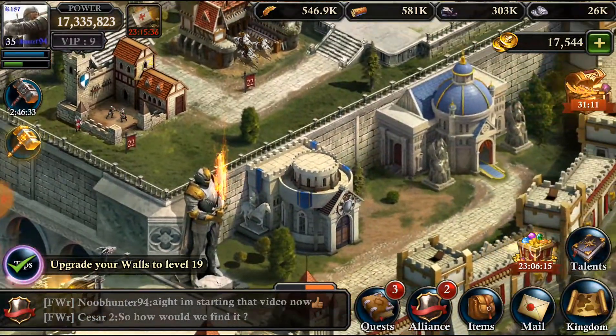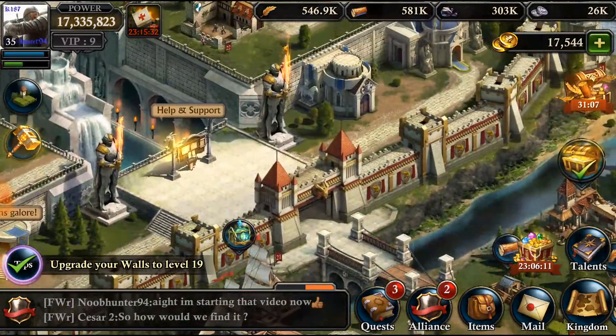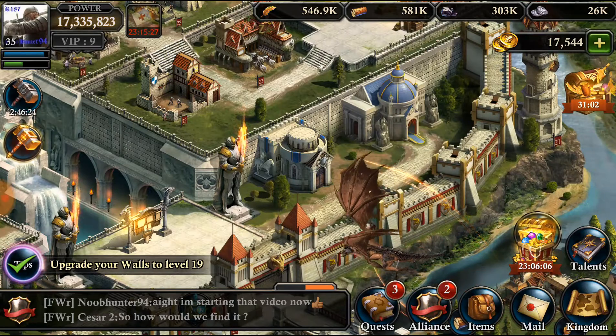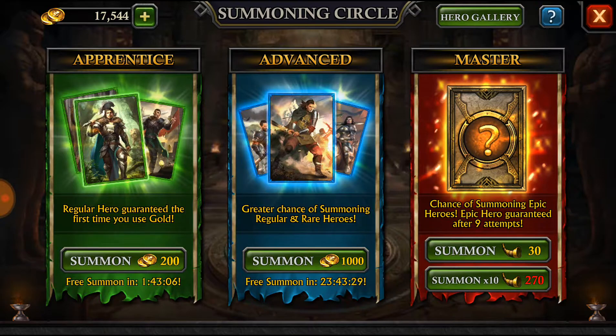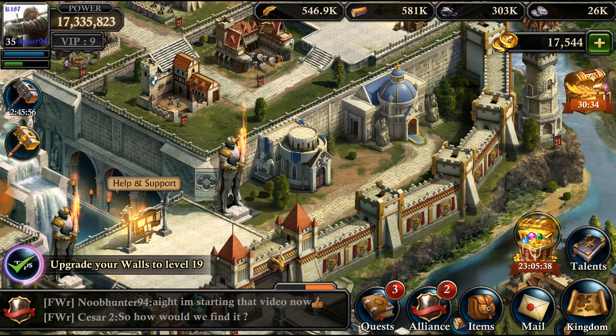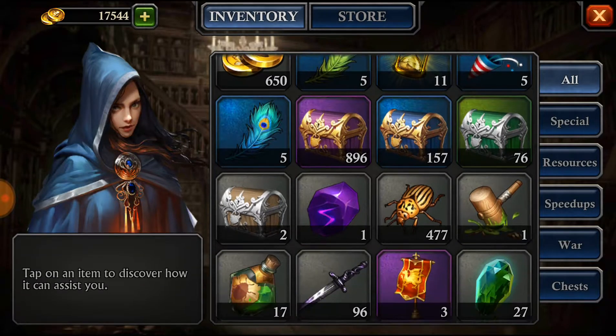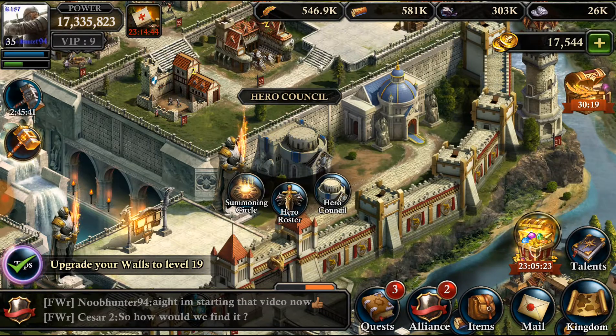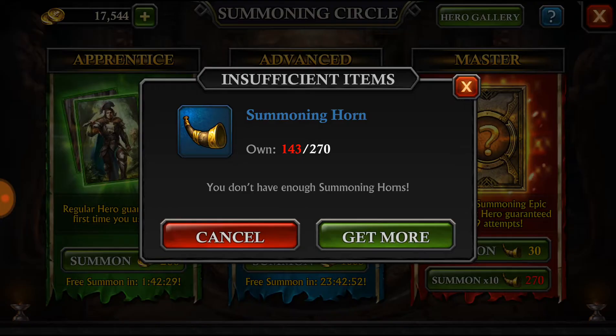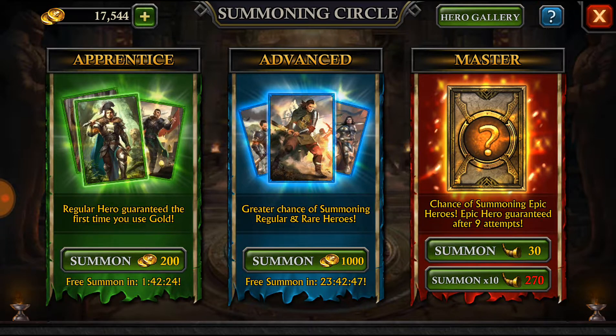Moving on to heroes. To get heroes, you can go to the summoning circle — every eight or twelve hours you can do a free green summon that gives you a low level hero or hero experience. There's also a daily free summon. There's another summon using horns, which you get by killing monsters. When you get 270 horns, you can go to the hero council and cash in all 270 — it will give you 10 heroes or hero experiences and you're guaranteed to have at least one good hero.